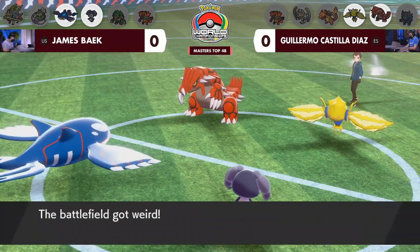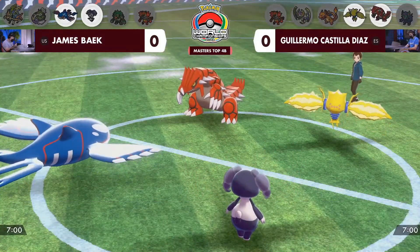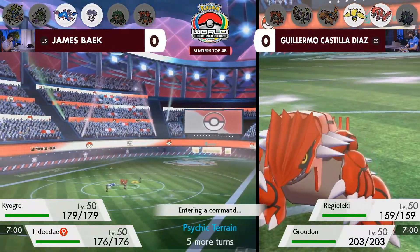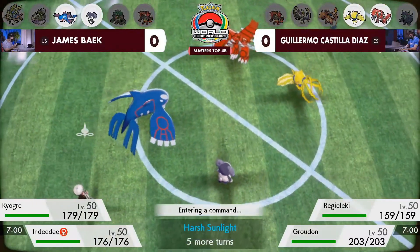The Psychic Surge is also on the field, which allows Ndidi to get this special defense boost. Getting rid of the rain is really big because the Kyogre is kind of forced into what move it wants to go for. If it wants control of the rain immediately, the option is of course to Dynamax and then Max Geyser — and looking at James's team, that does feel like a very good candidate for the Dynamax.